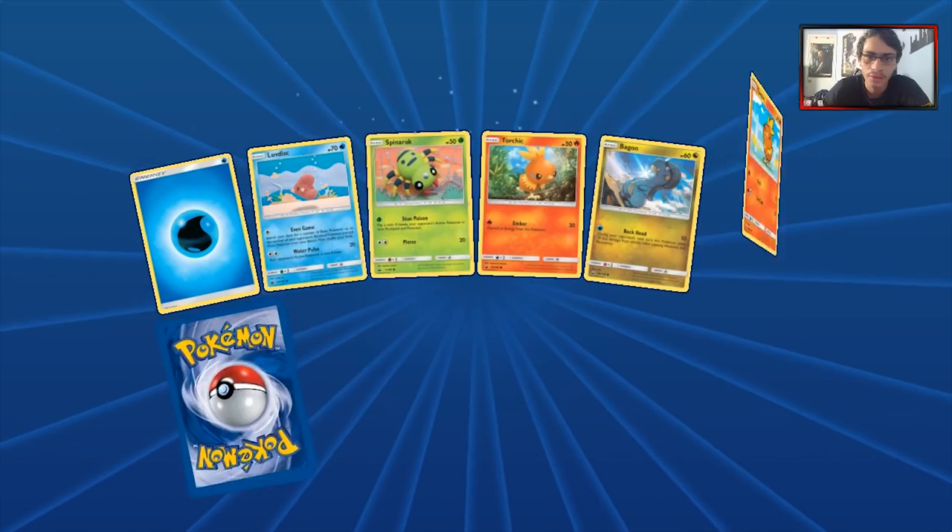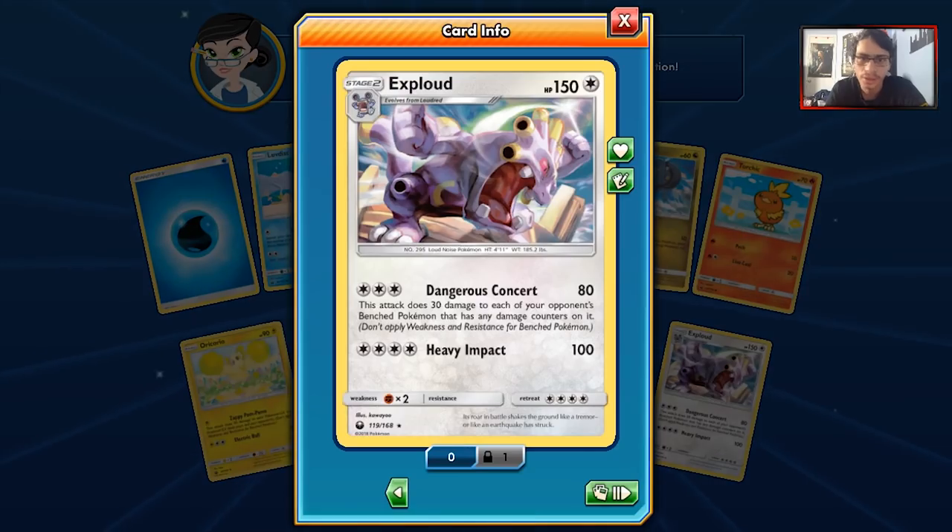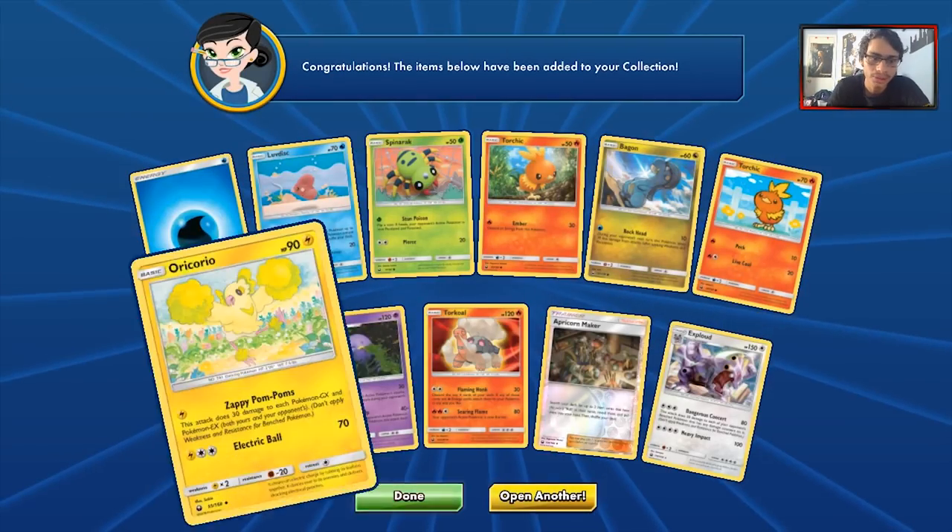Next pack in — we got Luvdisc, Spinarak, Torchic, Bagon, another Torchic, Aipom Maker, and our rare is Exploud. Dangerous Concert is interesting — three for 80, and then it does sturdy damage to benched Pokemon that already have damage on them. This could be a cool deck with Tapu Koko or even Necrozma. Who knows?